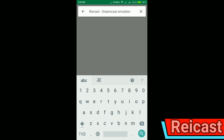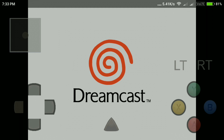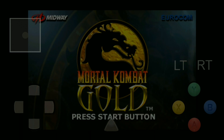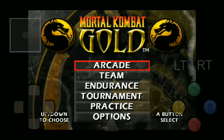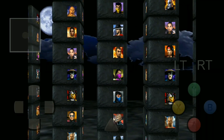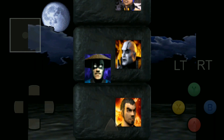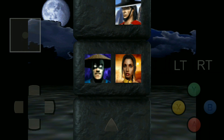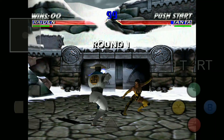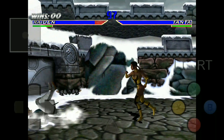The fourth emulator in our list is Riai Cast. It's a Sega Dreamcast emulator and it's free on Play Store to download. Some of its best gaming titles are Sonic Adventure, Mario vs. Capcom, Razer, Mortal Kombat and so on. In order to play games on the Dreamcast, you need to download the BIOS and then place it in the home directory of the emulator, and then download the game and play it. It is relatively stable, but there are some games that do not run at full speed — other than that it's a pretty great emulator to play games, and recent updates have made it more stable than the past.